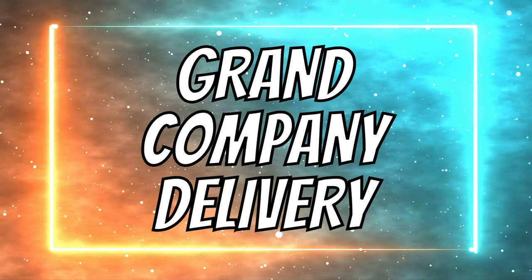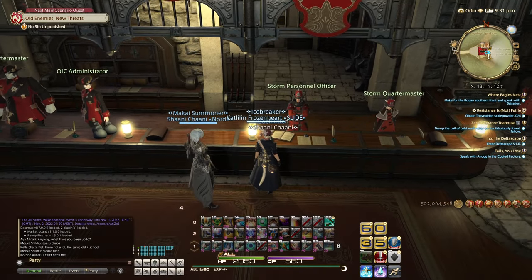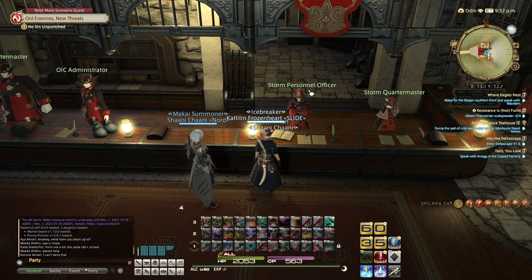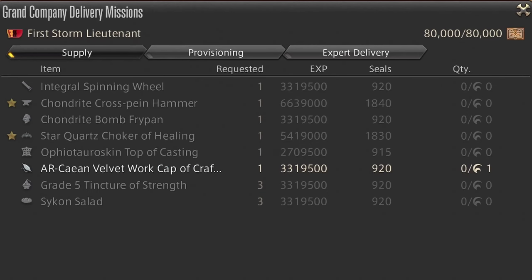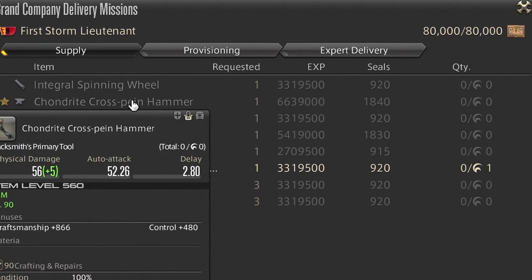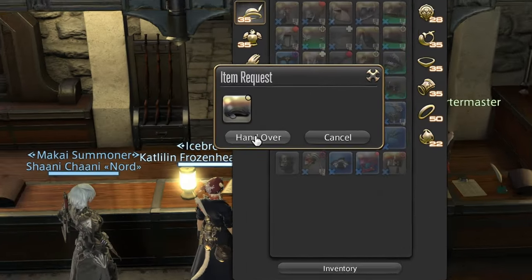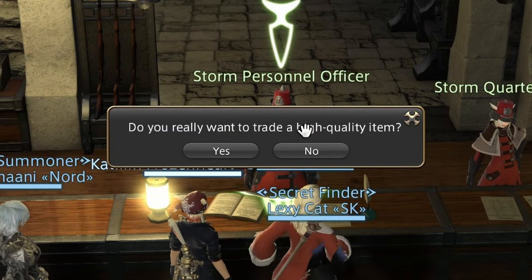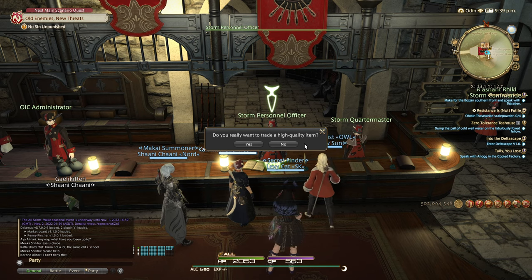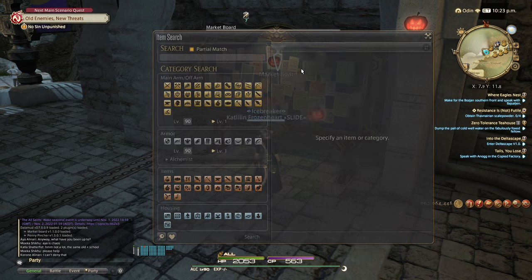Number 2 – Grand Company delivery missions. Once you join a Grand Company of your choice, you'll get a lot of cool stuff to do. One of the features it offers is supply missions. They are pretty simple – you just need to bring a required item and get experience and seals as a reward. Not only that – if you bring a high-quality item, you'll get double reward. All items will be available in your crafting log, so just get the materials and make them. Or simply buy them from the market board.